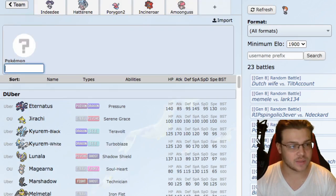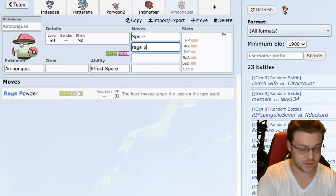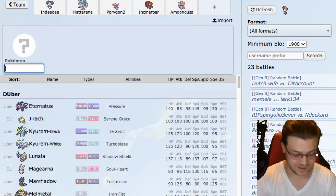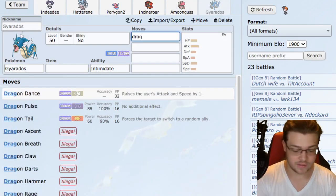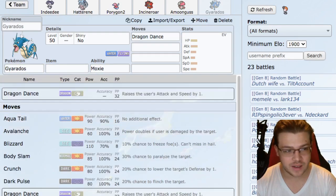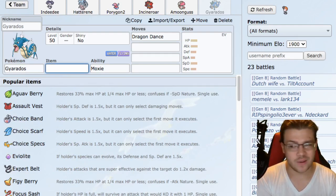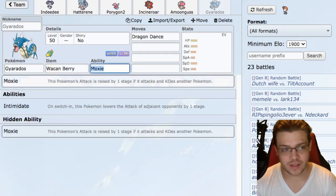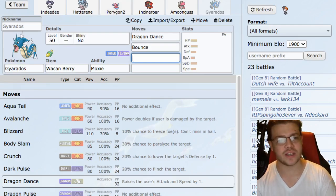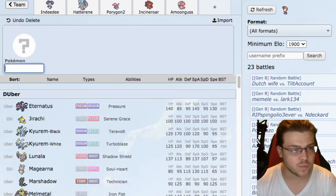Maybe Gyarados - that could be fine. We're super Follow Me oriented now which is cool. Actually we're going to do Gyarados with Dragon Dance because we have multiple different things here. Item - I could go Intimidate but I'll probably go Moxie. Actually thinking about it maybe I'll go with Wacan Berry. For Amoonguss: Spore, Rage Powder, and we're a very slow team running hard Trick Room.